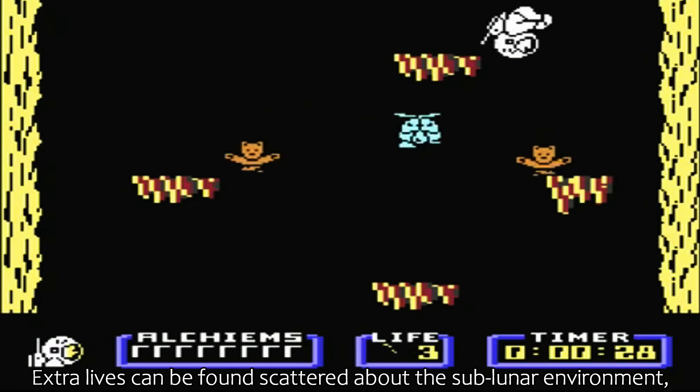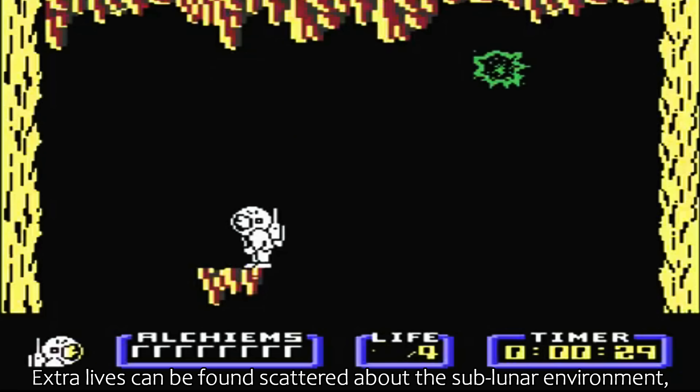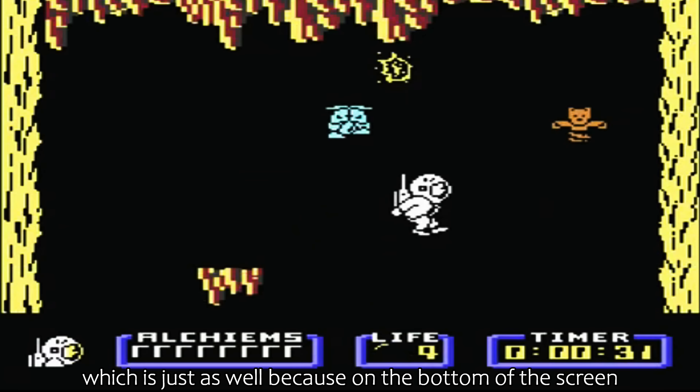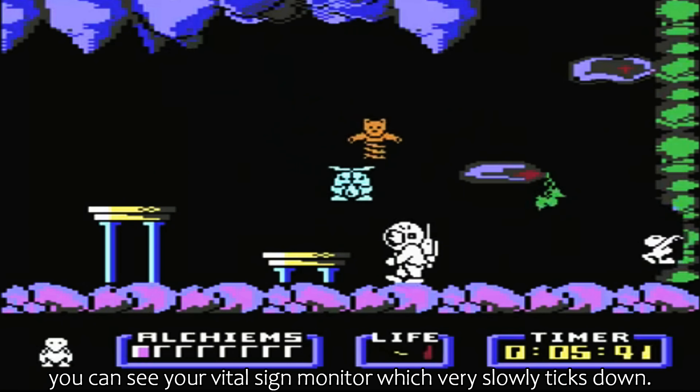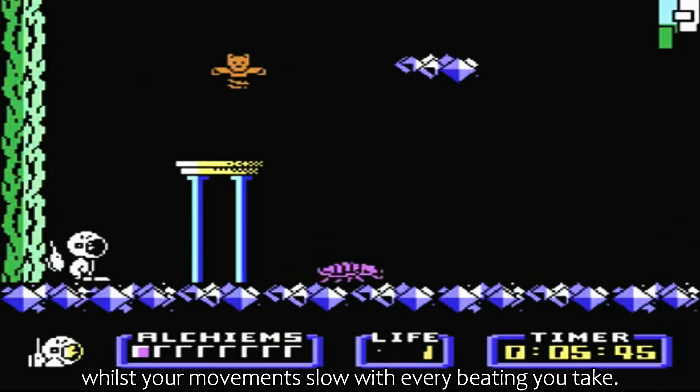Extra lives can be found scattered about the sub-lunar environment, which is just as well, because on the bottom of the screen you can see your vital sign monitor, which very slowly ticks down. Your life force will ebb away whilst your movements slow with every beating you take.